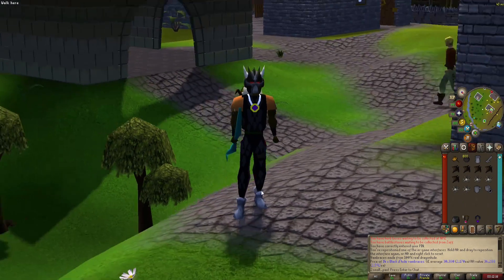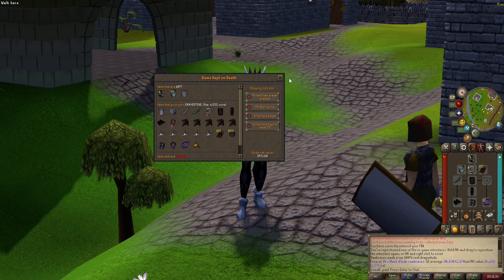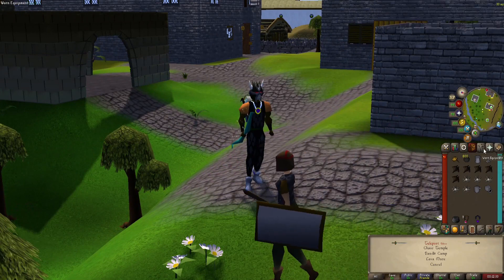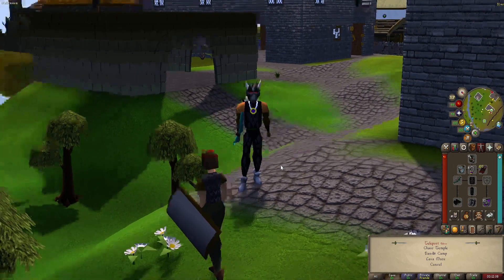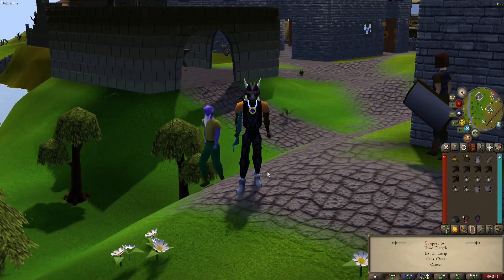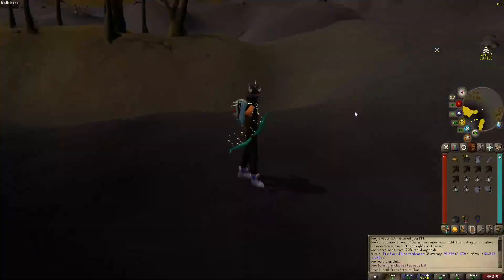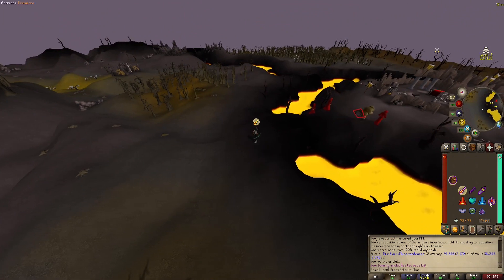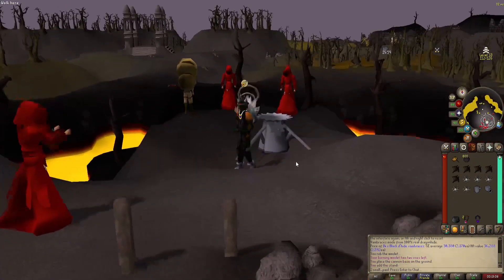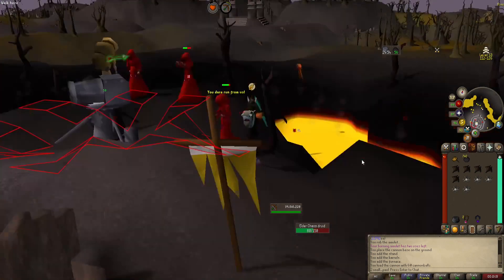Now here is another one of my favorite tasks — Chaos Druids. You want to kill the Elder Chaos Druids. They're super fast to get to and you can just slaughter them. We are risking 800k but most of that is literally in the cannon — once you drop the cannon and have the cannonballs flowing the risk goes way down. I'm going to be ranging them because they'll teleport you all over the place and it's hard to stick melee to them, whereas the Magic Shortbow Imbued doesn't have that problem.